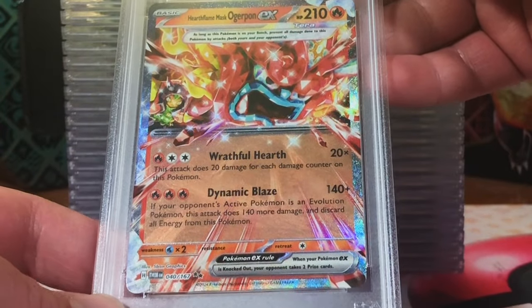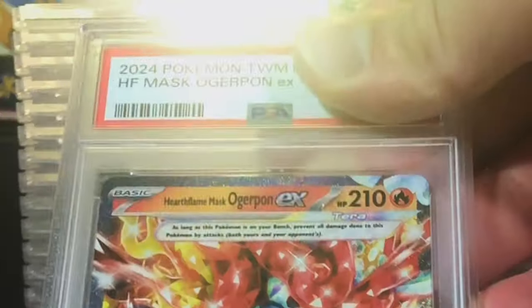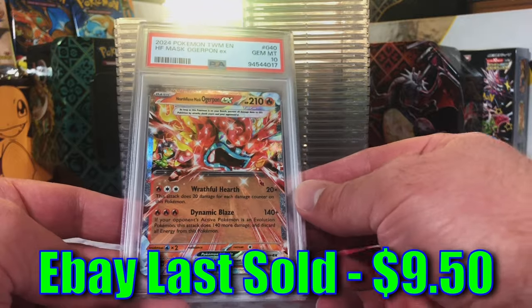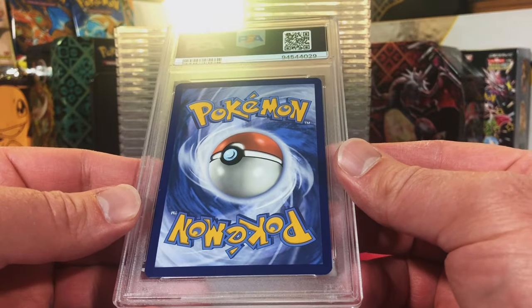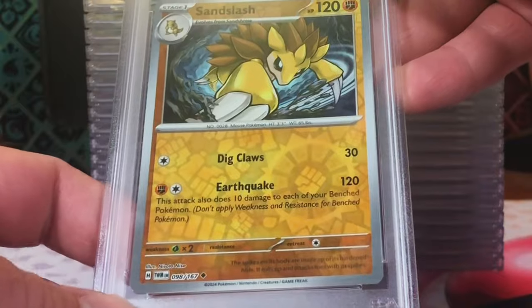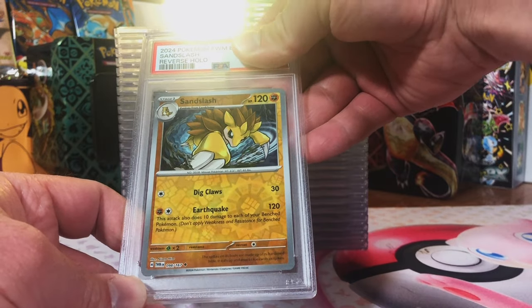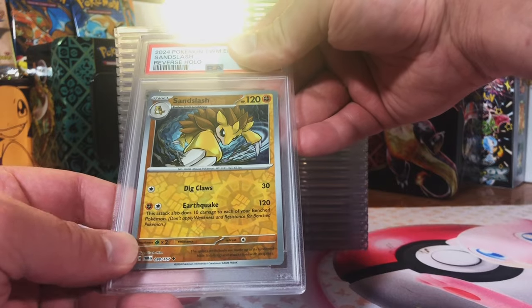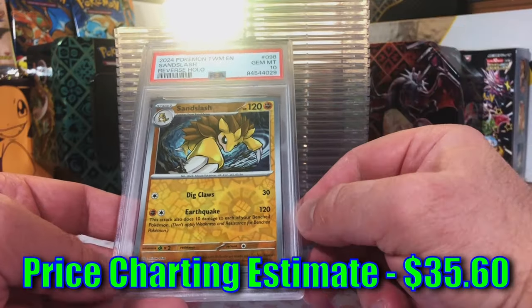Hearthflame Mask Ogerpon EX - this looks like a 10 to me. Gem Mint 10! Nice, gotta love it - racking up those 9s and 10s. Sandslash Reverse Holo Uncommon, again Original 151. And this is a 10. Perfection! Yes - love that.